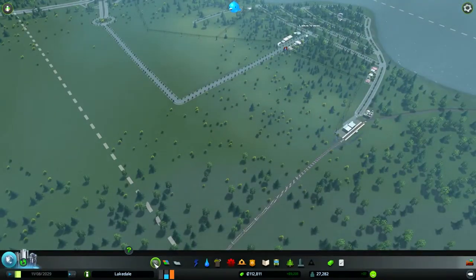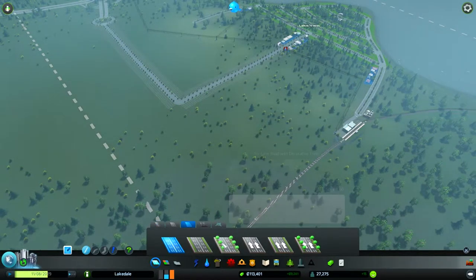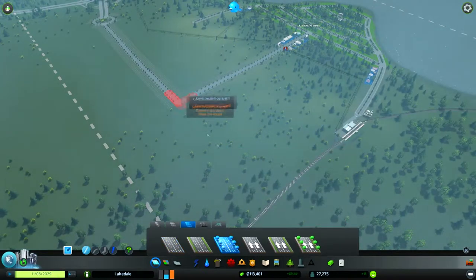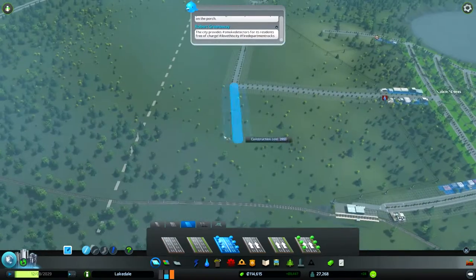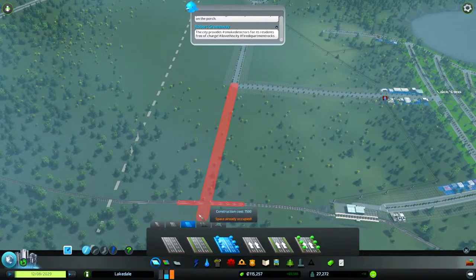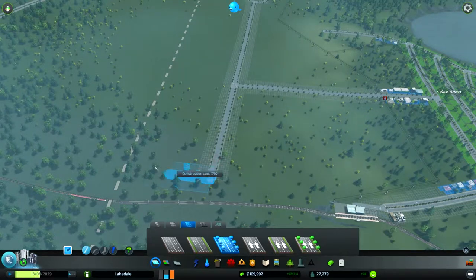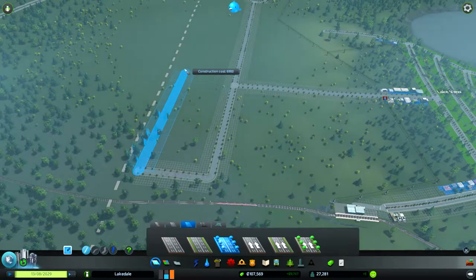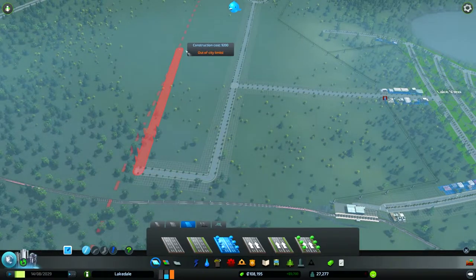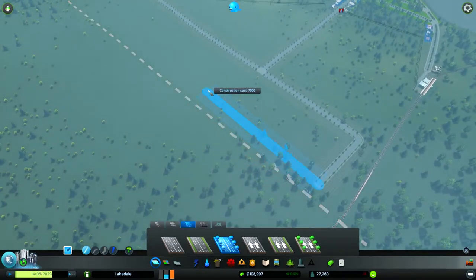We're going to go down to our road tool and choose a six-lane decorative road. Something went wrong over there — okay, there you go. Going to bring it right down to here and take it up a bit, bring that right across. Something seems to be wrong but I'm not too sure yet.